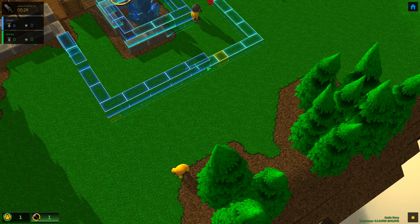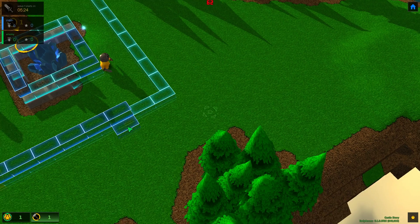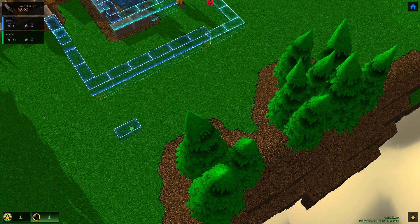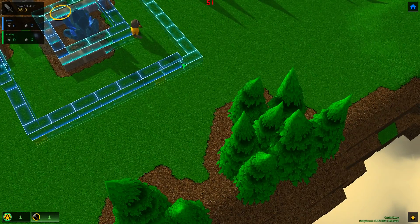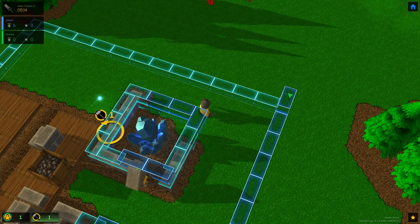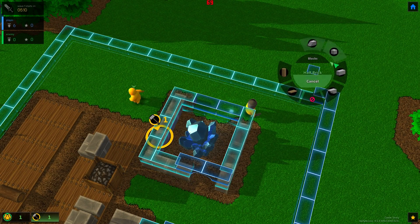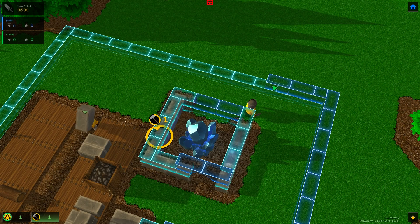It seems like they have to break the wall all the way to the ground though, they can't just go through a gap. I don't like the way that's lining up — I like having that offset, staggered look, so we're going to keep it that way.